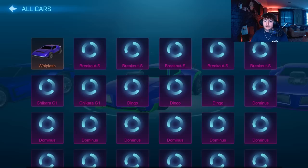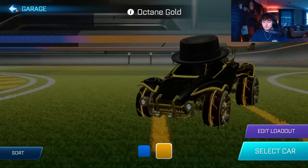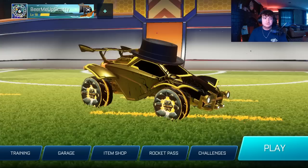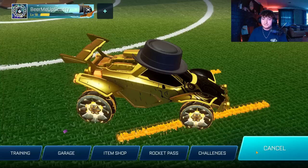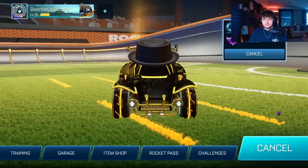We are going to play with the brand new Gold Octane, so let's go ahead and do that. There are so many items now — we're going to use the pink Reaper boost, that looks clean, and we are ready to go. After customizing our brand new car, Scotty gave me the okay to play a game of ranked on his account — this is going to be the final part of the video. Let's see if we can end it on a win. The Gold Octane looks amazing — so good actually.